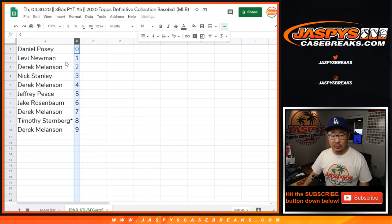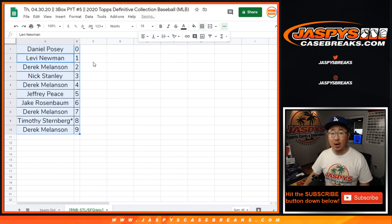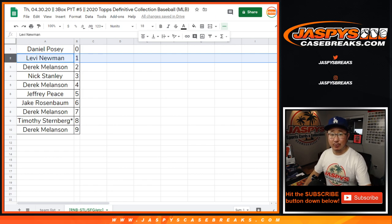Let's order these numerically right there. Now Daniel, you'll get even if it's a one of one redemption, you'll get it. But Levi, you'll get live one of ones for that group of teams, this group of teams right here. There you go. Joe for jazpyscasebreaks.com. The break itself will be in a separate video. Thank you.